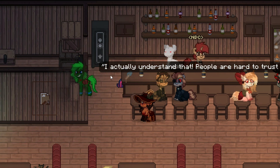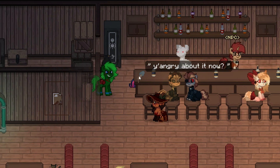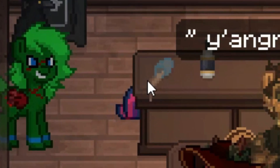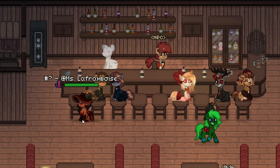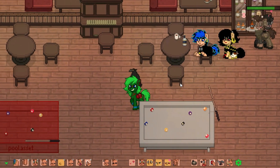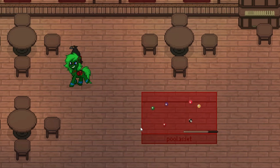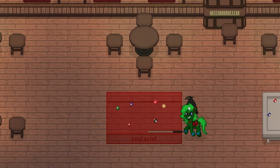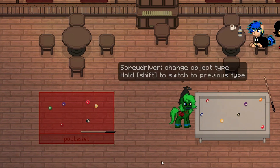I honestly don't know if this is part of the update or if it's always been here, but I guess Twilight's had too much to drink and she's passed out behind the counter. That's a nice detail. Oh wow — pool dot asset. Amazing. I love this. They should just keep the pool table like this; it's better than whatever they possibly could have done.